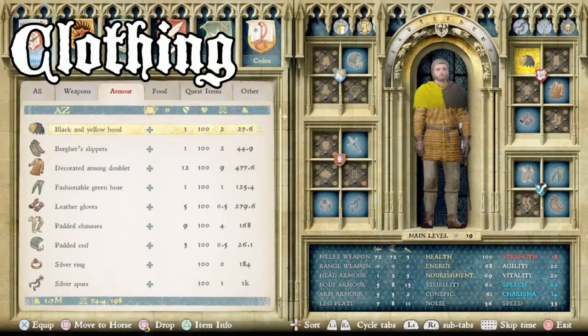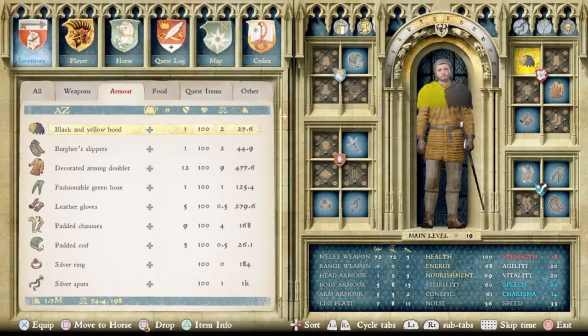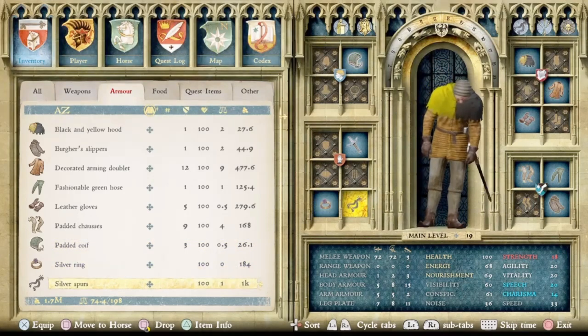Here we have the bottom layer of Captain Bernard's clothing. I know what you may be thinking — that doesn't look like Captain Bernard — but don't worry, we'll get there. Going right down the list in alphabetical order for the clothing: we have the black and yellow hood, the burger slippers, the decorated arming doublet, fashionable green hose, leather gloves, padded josses, a padded coif, a silver ring, and some silver spurs. That is all the clothing that Captain Bernard wears.